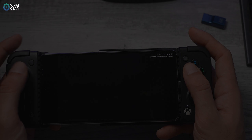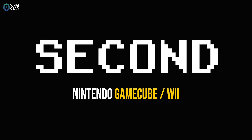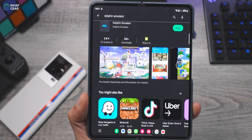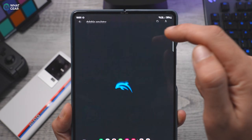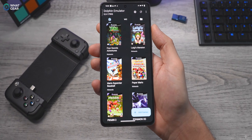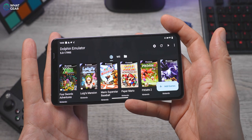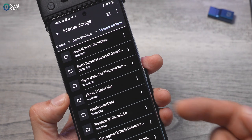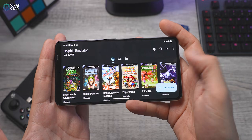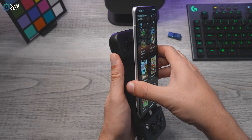Number two on my list is a double-barrelled smoking gun of an emulator — it is the Dolphin emulator. It emulates one of Nintendo's most underrated consoles of all time, the GameCube, and also one of their best-selling consoles, the Nintendo Wii. GameCube games are around one gigabyte in size, which is far less devastating than the PS2 ROM file sizes, so you can load your device up with quite a few without worrying too much.